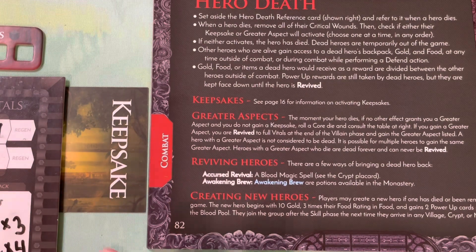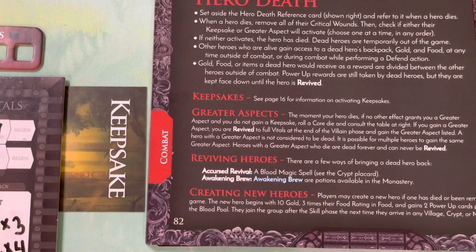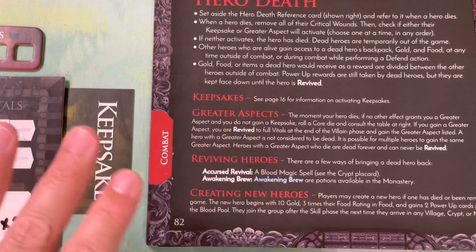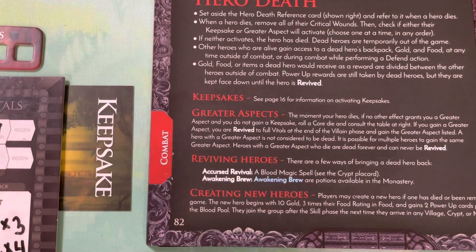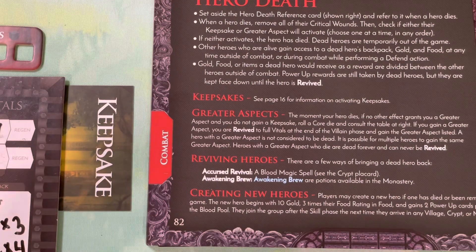The biggest thing, and it's not super clear, is that between keepsakes and greater aspects most of the time you are given the choice. If you die, you can either go for a keepsake or you can attempt a greater aspect. In my opinion, I would always go for the greater aspect first, unless you're playing in a large group and really just want to follow along and be part of the group. Keepsakes are very supportive but won't do much for you - unless the group can come across an item that can revive you from the dead, you're eventually going to expend all your spirit power and then you are completely done. You can at that point create a new hero. Both options require dice rolling, so neither is guaranteed - and if you don't gain one, you can go for the other.